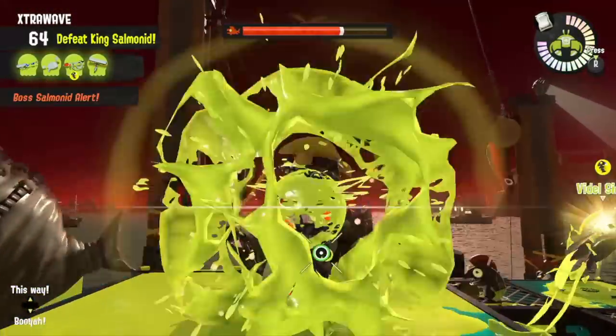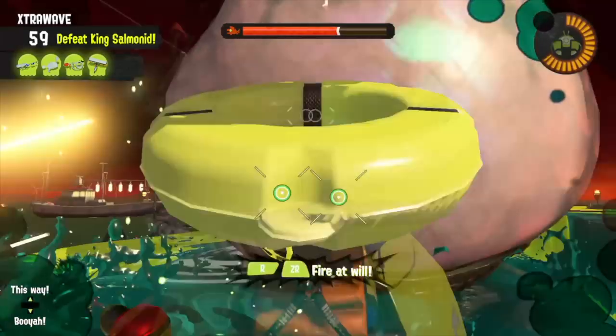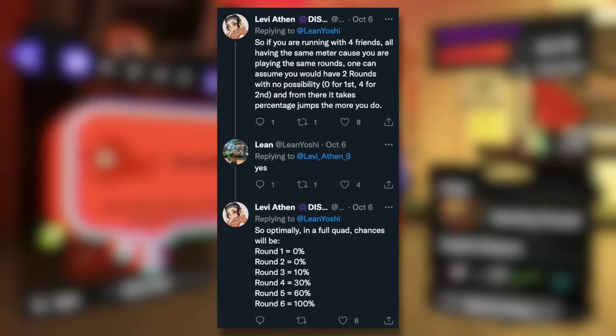This can be a bit confusing, so here's a good way of explaining it. If you're running with 4 friends all having the same meter because you're playing the same rounds, you would have 2 rounds with no possibility — 0 for the first round, 4 for the second — and from there it takes percentage jumps the more you do. Lean Yoshi confirmed this, and to summarize: in a full quad your chances are round 1: 0%, round 2: 0%, round 3: 10%, round 4: 30%, round 5: 60%, and round 6: 100%.